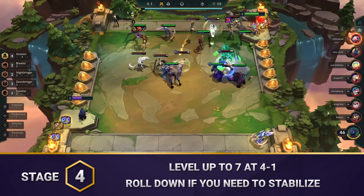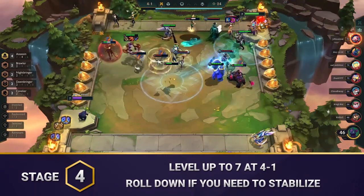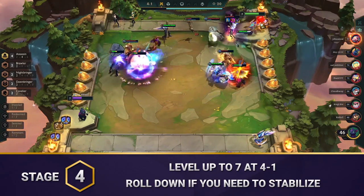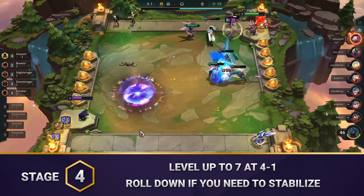Level up to 7 at 4-1. If you need to stabilize, you should roll down a bit in order to find and build a strong team. At this point, you have the option to slow roll for Nocturne 3. However, you can also choose to wait until level 8 to slow roll if you're very strong or have a very good economy built up.